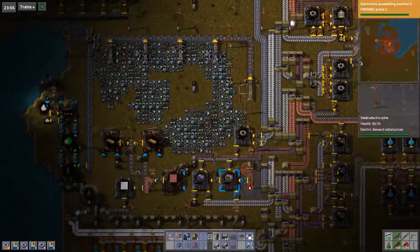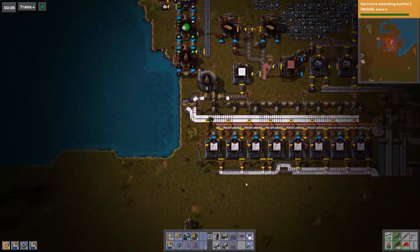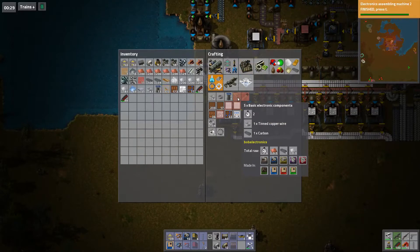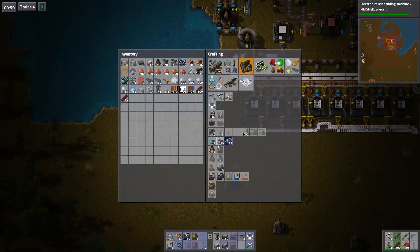All right, so we need three of those machines — we should probably make those. One, two, three. Those three machines are going to handle that. And for those three machines I need a carbon every two seconds. These guys make carbon — how fast? I need a red one but I can't make a red one; I need stone.